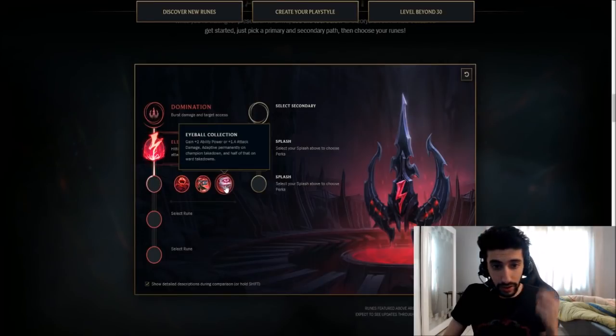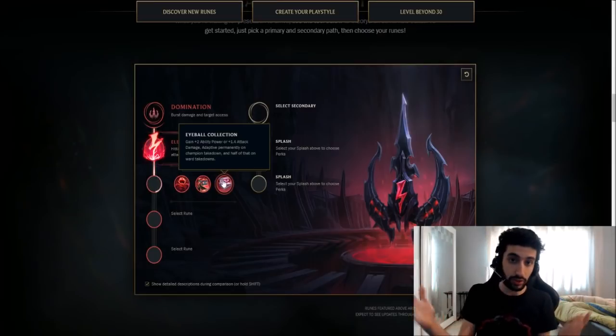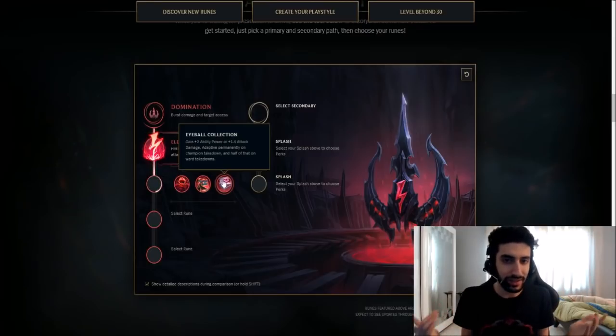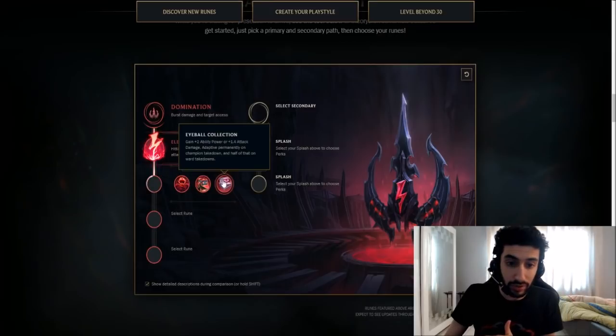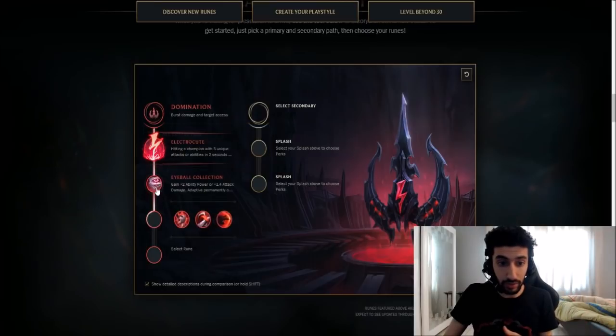Our next choice is definitely going to be Eyeball Collection. You gain 2 AP and 1.4 attack damage adaptive permanently on champion takedown, and half of that on ward takedowns. Every time you kill a champion, you get more AP and AD. Due to Katarina's nature with killing — because that's what she's good at — her one purpose for the team is damage. She doesn't provide CC, she doesn't provide peel. Your existence is for damage, so focus on that.